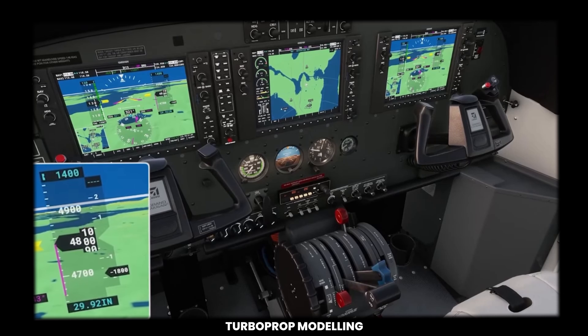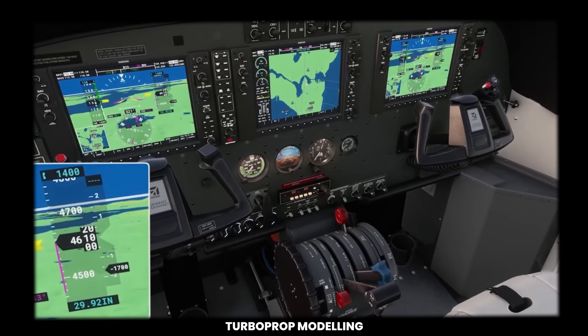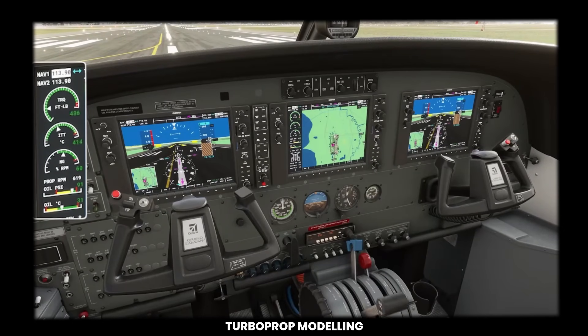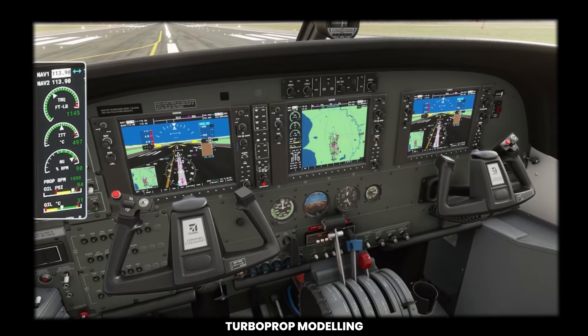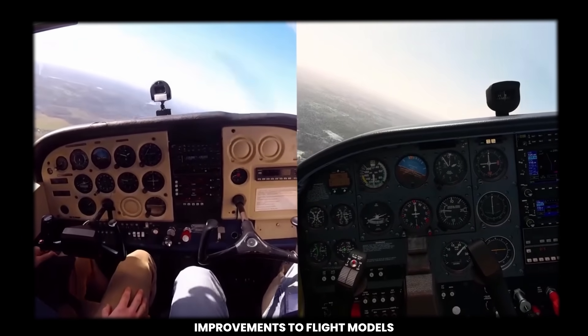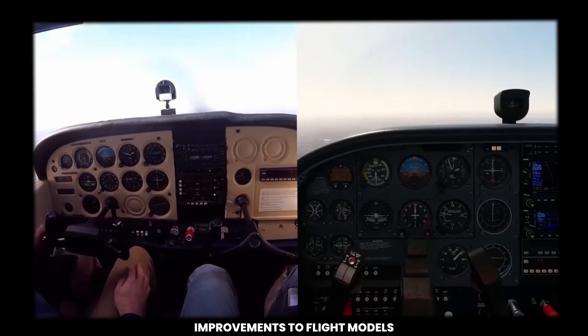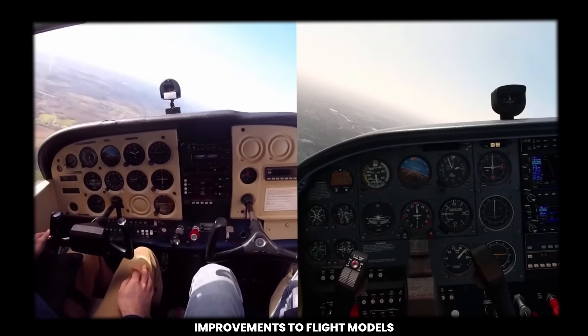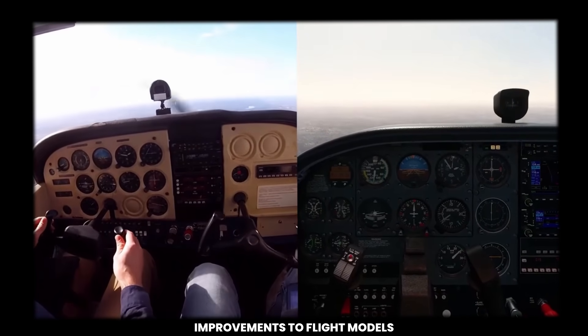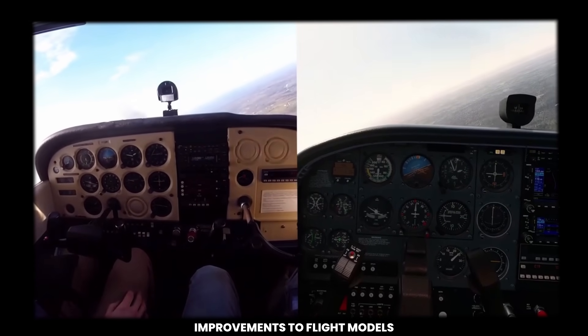Under the Sim Update, Sebastian from Asobo gave us an update on ongoing work to improve the turboprop modeling to more accurately represent the real-world model. This included correcting the relationship between power and torque with varying RPM, the effect of feathering and drag on the prop. The good news is that this is being built into the aircraft SDKs, so third parties will have access to these as well. To be featured in future sim updates, Asobo have been taking to the real skies again to fine-tune the aerodynamics, with work started on smaller aircraft such as the 172 and 152 as well as a few turboprops. This will be a long-term ongoing project to make sure sim aircraft react as per the real world.